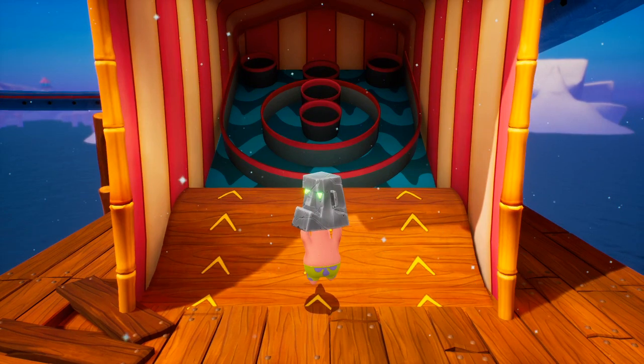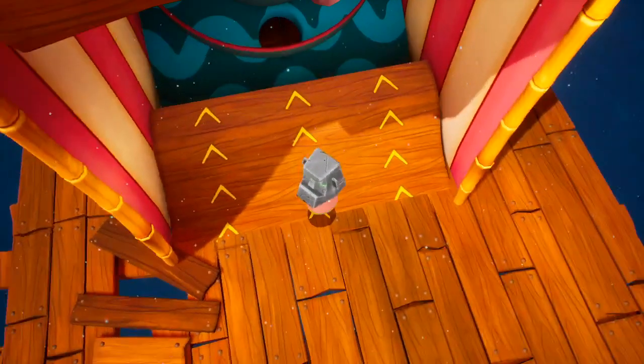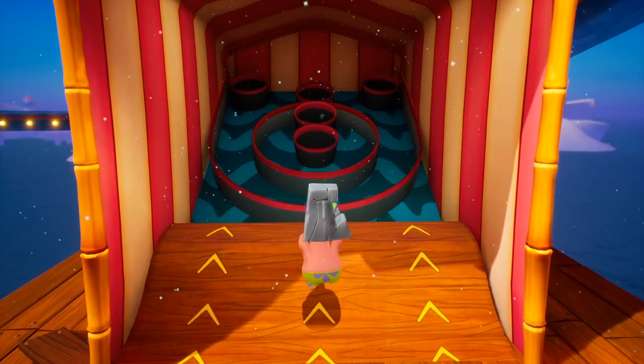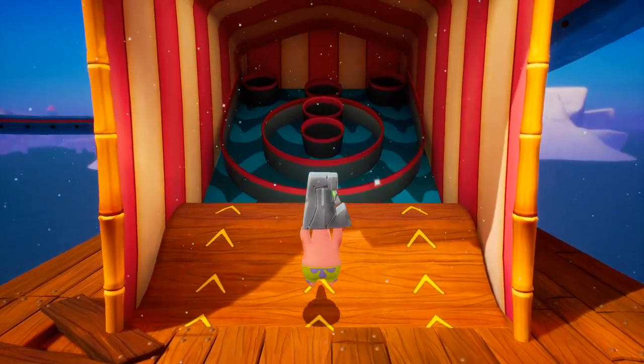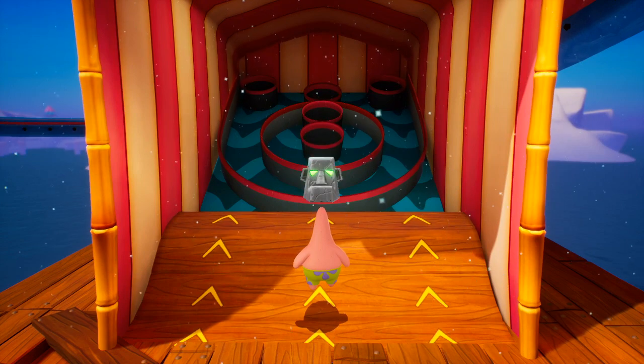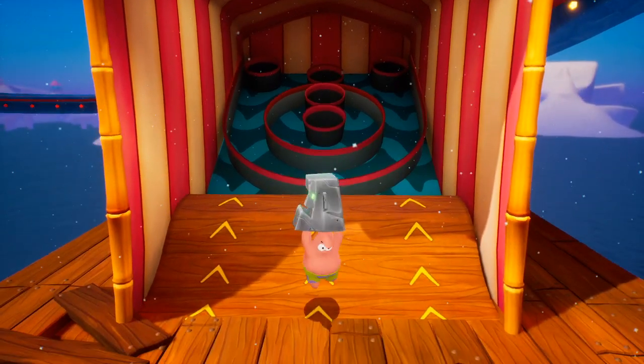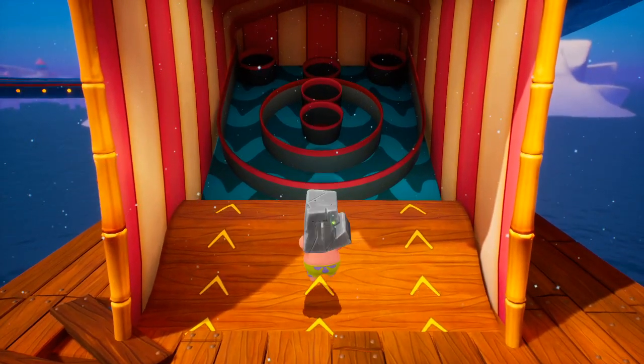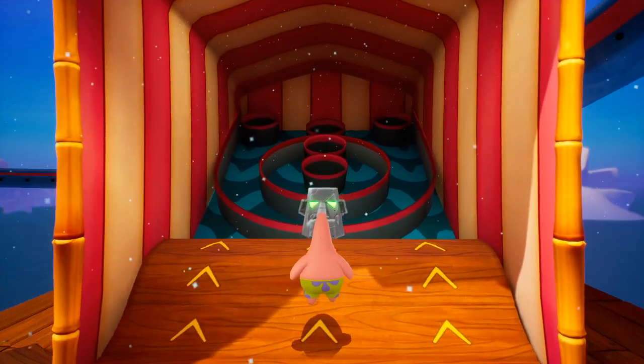In order to get this stone tiki into the skeeball area, we need to throw it unusually. What I mean by that is by trying to get it stuck on the invisible wall here. And if we do that, then we wait a second, and I will show what happens.